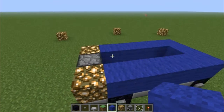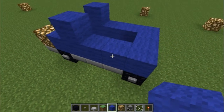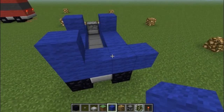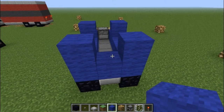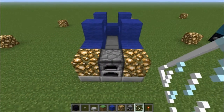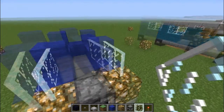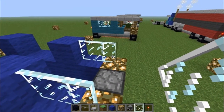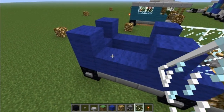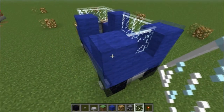Once you do that, you want to kind of place down where the windows will go. They'll kind of go on the side here, and then in the back. You want to take your windows — you can use panes or just glass blocks. I don't like panes because they kind of look better... well, I don't like how the whole glass block kind of looks either.